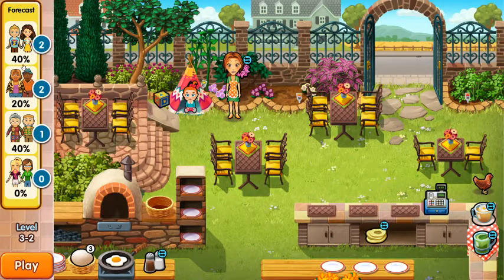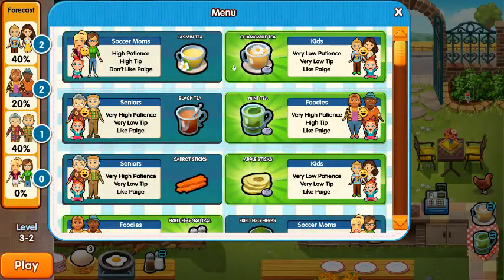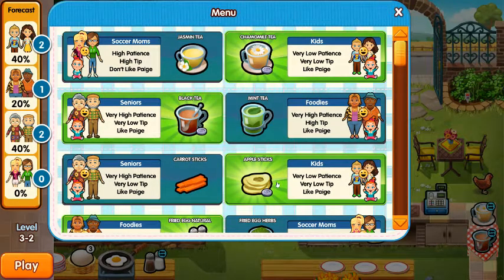What we want is 2-1-2. We need to move some of these around — these are foodies here in the middle. 2-1-2, that's perfect.